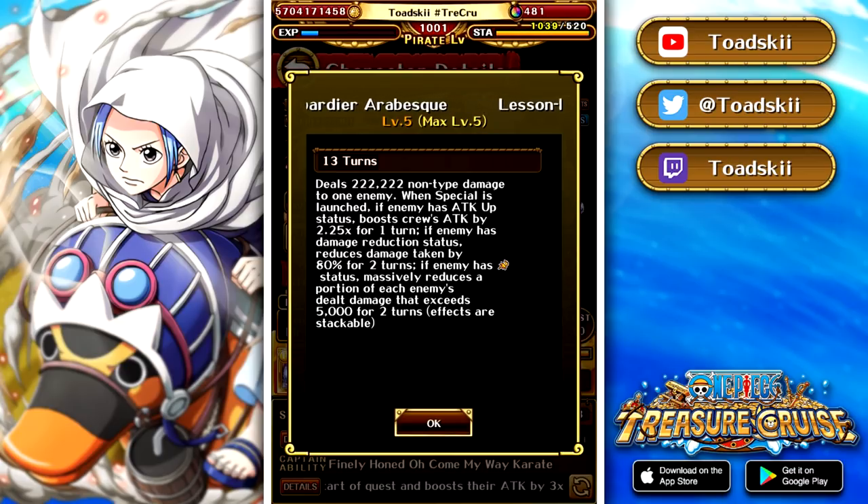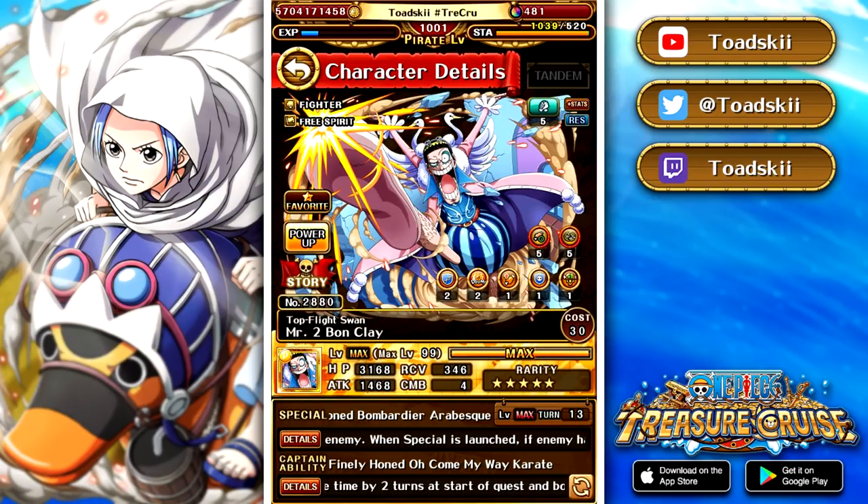If the enemy has damage reduction — the rainbow shield — you get rainbow shield for two turns, which is 80% damage reduction. If the enemy has damage threshold, you get damage threshold for two turns. But he only does it for those three effects, and he doesn't actually remove the attack up, the damage reduction, or the damage threshold — he just copies it and puts it onto your team instead. So it's a very interesting but niche special; in certain situations you might see play with this character.